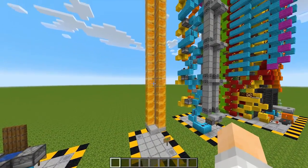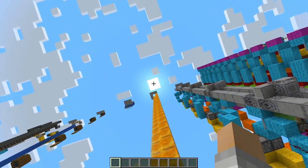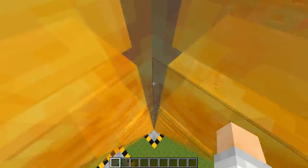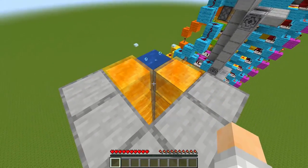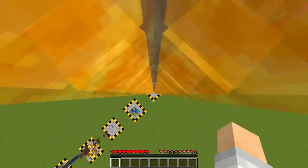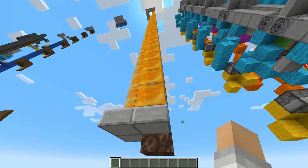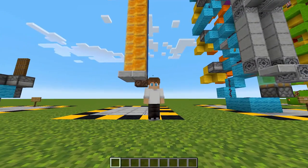Speaking of sweet, this next elevator uses honey blocks and a bubble elevator to boost you to the heavens. The way this works is the honey blocks are not full blocks, so when you're right in the corner your hitbox can still be in the bubble elevator. What's nice about this design is that going down is a lot easier — all you have to do is jump down and before you hit the ground press forward and slide on the honey. This setup can do 36 blocks in 3.28 seconds, which is a decent speed but not the best.